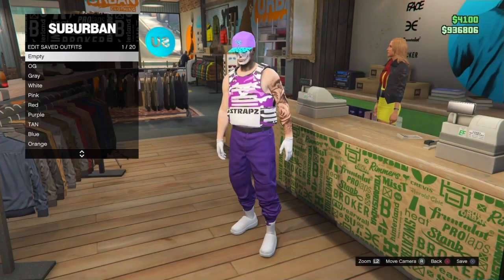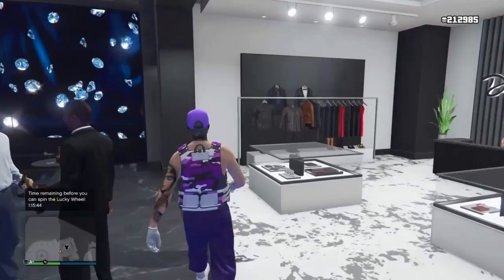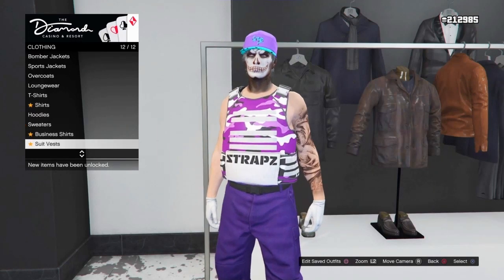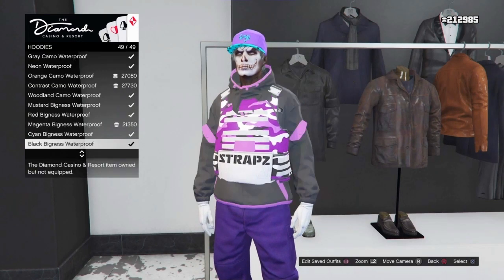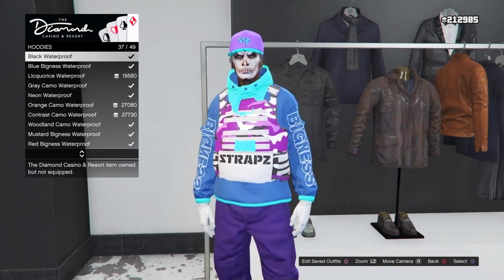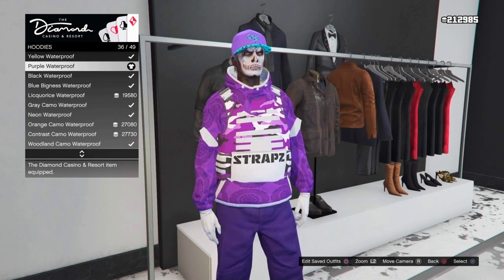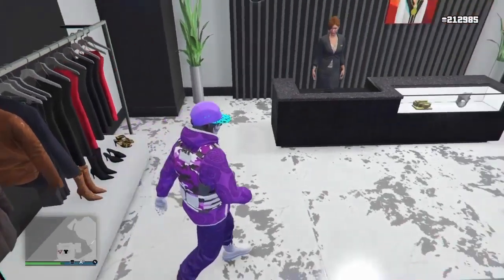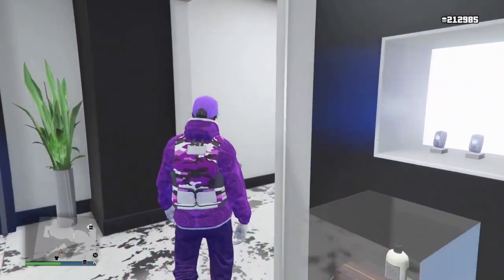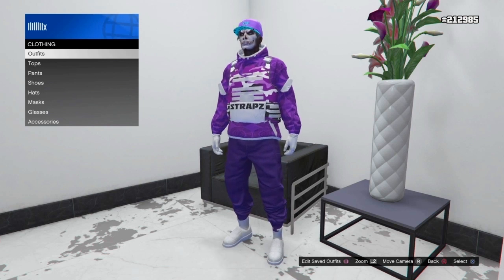Now make your way over to the casino to buy a hoodie. Once inside, go to the hoodies section, scroll all the way down and back up, and find the purple bigness waterproof - number 36. Purchase it, then go over to the closet area and save the outfit. We're going to be merging the gas mask to this using the telescope glitch.